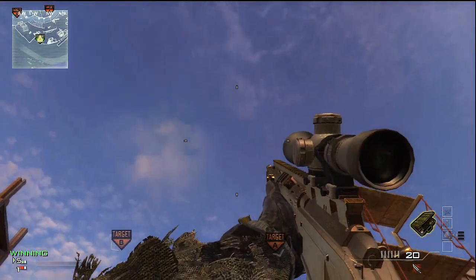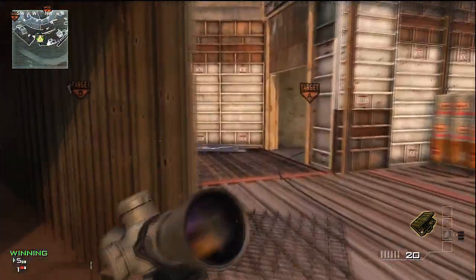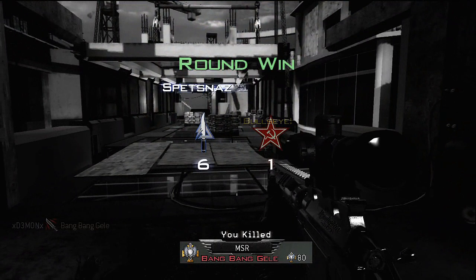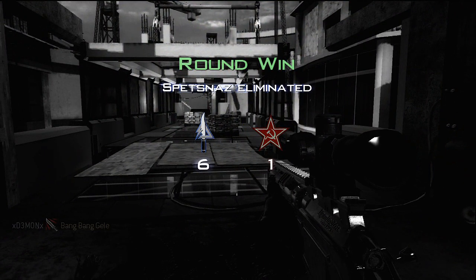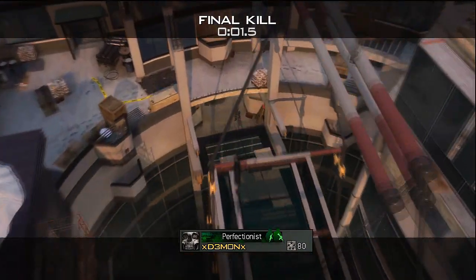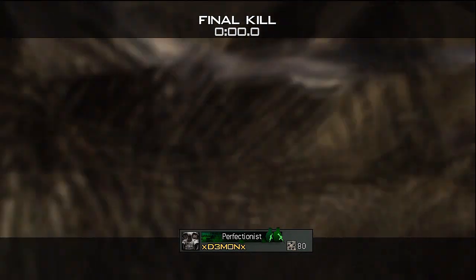Let's start off with the spawn. You want to run over there on the edge of that crate, look up with the bottom graticule of your sniper rifle over the edge of the rail right there. It'll show it again right here in the kill cam — right over the corner of that rail. Toss it and it's going to bring your throwing knife straight down into the middle of that area.